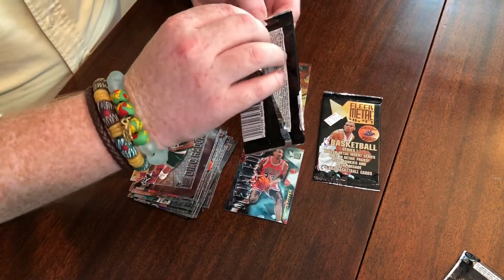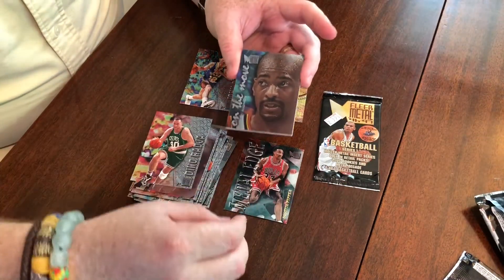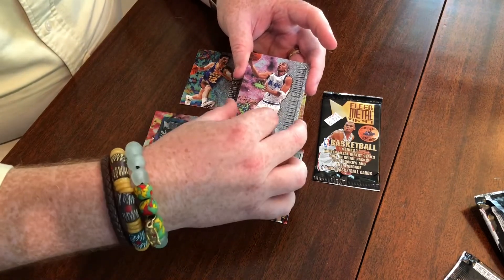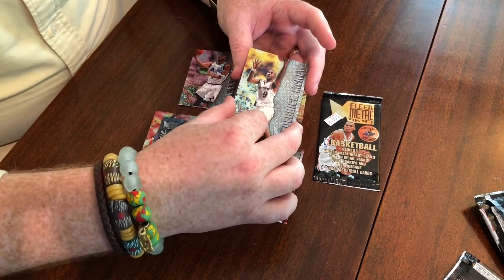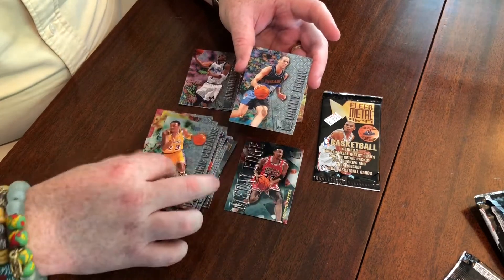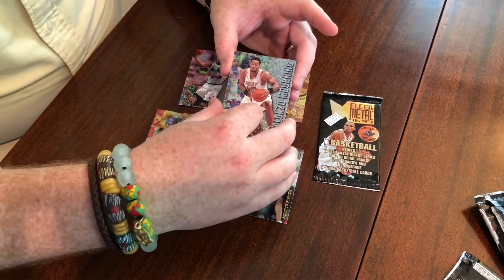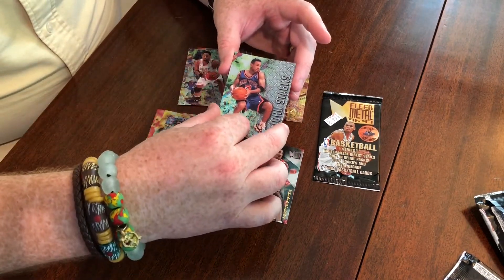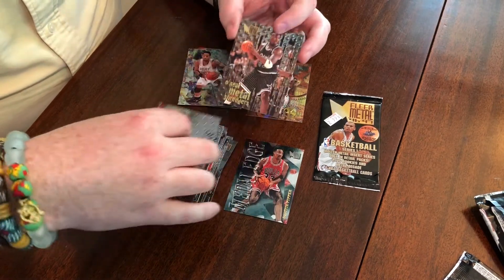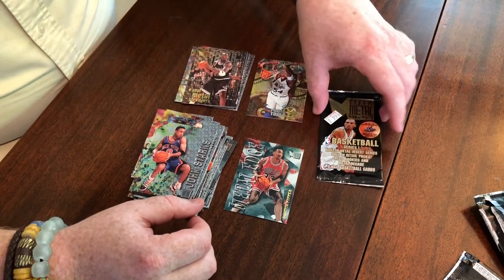Getting down to the last couple — pack number four: On The Move — Stacy Augmon. There we go with a Penny — awesome! Derek McKee. Cedric Ceballos. Danny Ferry. Alonzo Mourning, very nice. John Starks, that's a cool one. And on the back — Metal Shredder Shaq!